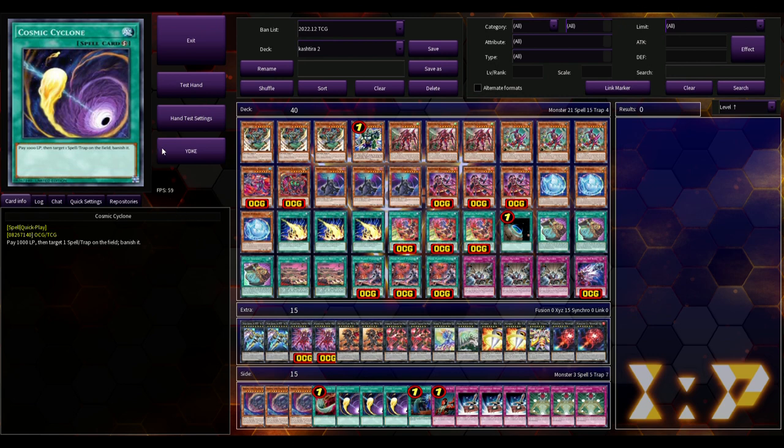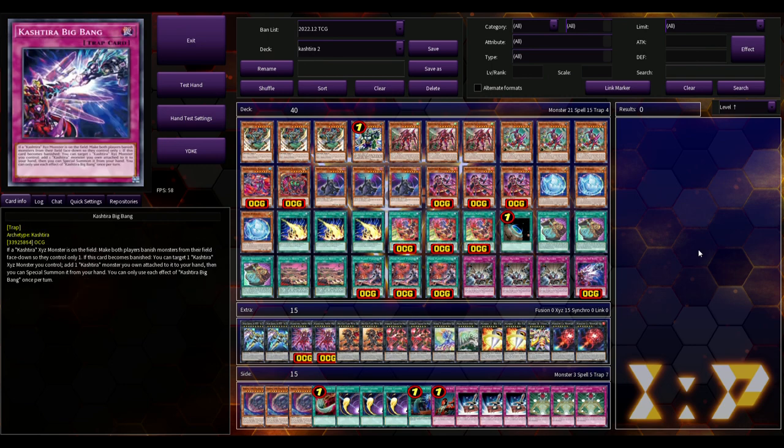Dawn of a New Era - the only reason I have this pulled up is to show the difference in quality between the card pictures themselves and the user interface. This one's not very good because it has ads pop up from time to time even though it's a free download, which is kind of asinine. EDO Pro, on the other hand, I absolutely love.